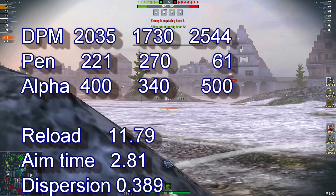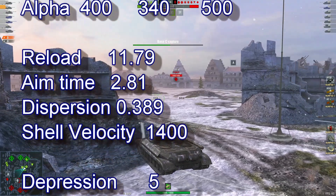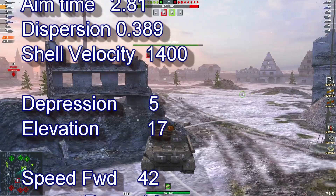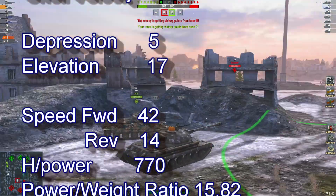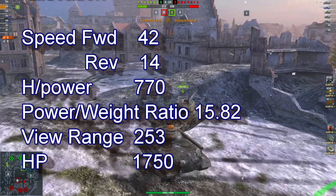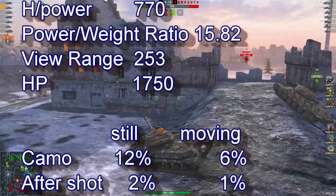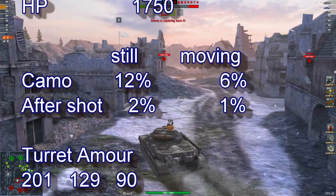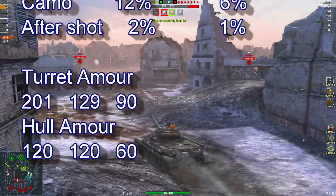Reload of 11.79, aim timer 2.81, dispersion 0.389, and shell velocity of 1400. Depression 5, elevation 17, speed forward 42, reverse 14, power-to-weight ratio 15.82, view range of 253, and available hit points 1750. Camo stationary is 12%, falling to 6% after firing. Turret armor 201, hull armor 120.